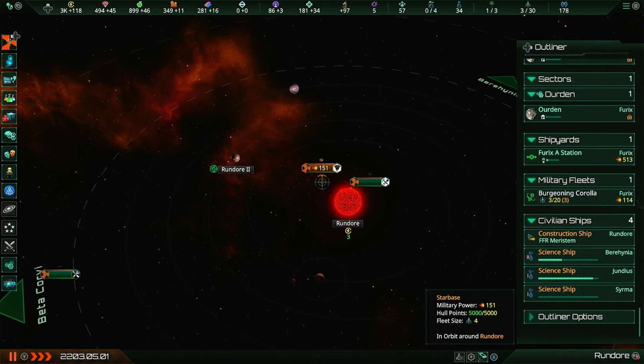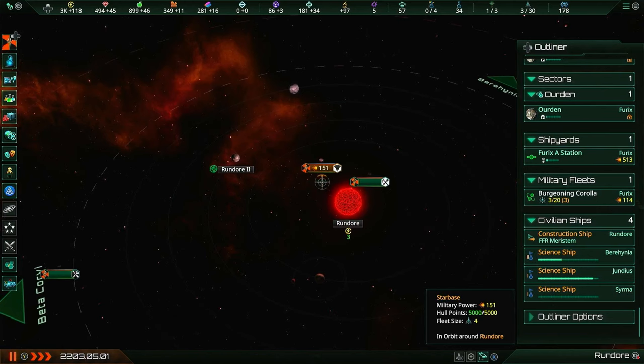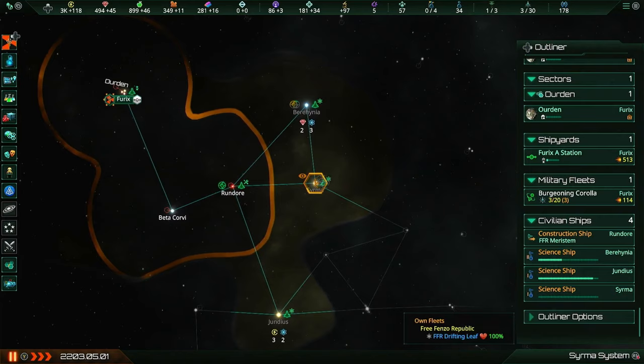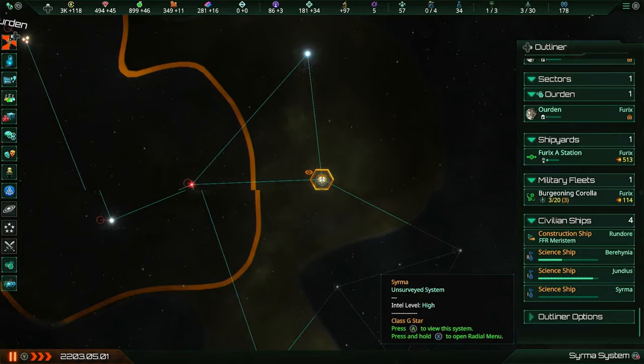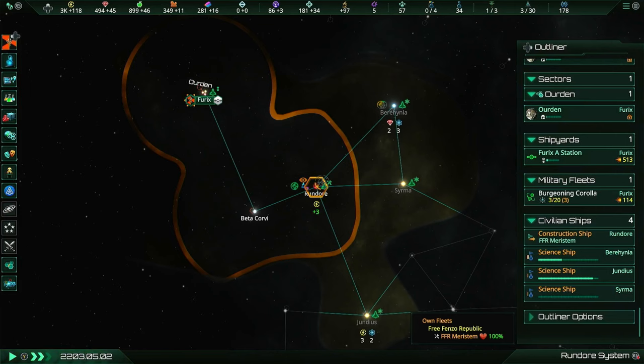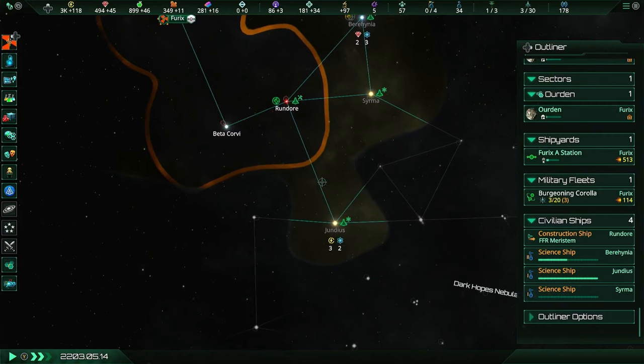Another thing to mention - building these outposts actually gives you an extra sensor range. In their stats, it shows plus one to sensor range. So before we even had this science ship in the Sairama system, we were already seeing it, because any system adjacent to one of your outposts you will actually be able to see because of their extra sensor range. It's good at letting you know what's in a system without spending a science ship.